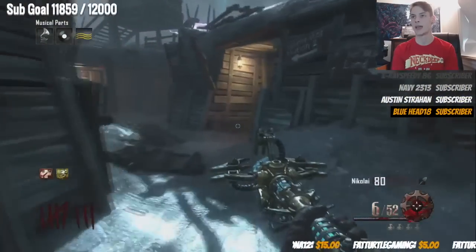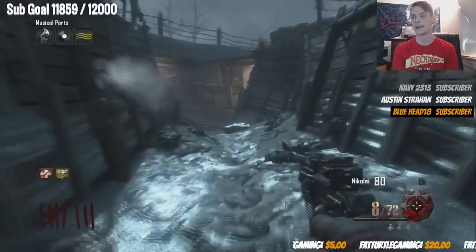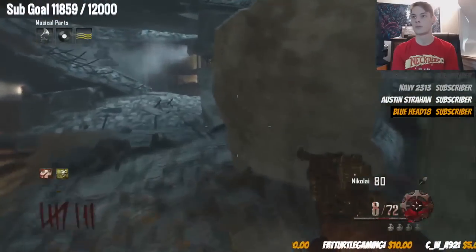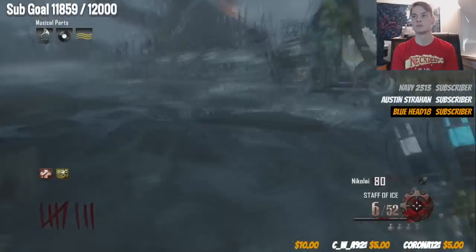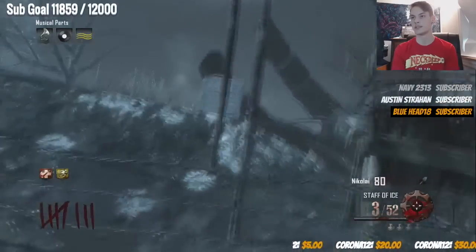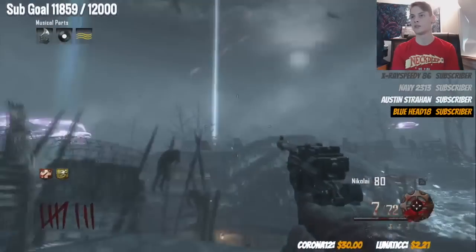Now run this way — we have one more ice tomb to shoot, and that's going to be over at the tank station. Try to shoot this one as far back as you can — sometimes it's not easy. We got all three of the ice tombs. You can see the blue light coming out of the portal, which is perfect. Drop down.